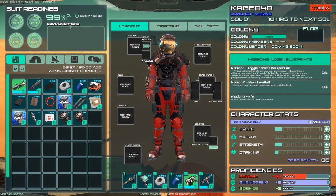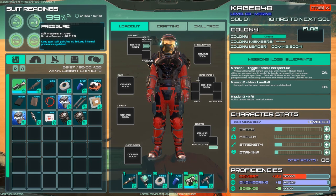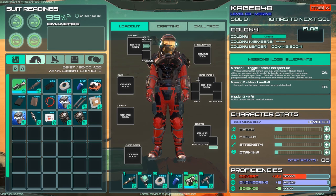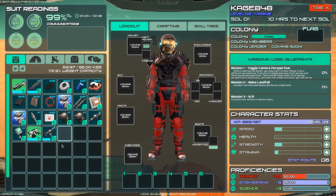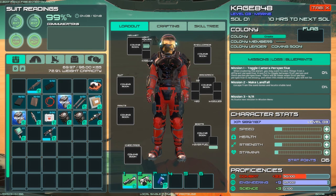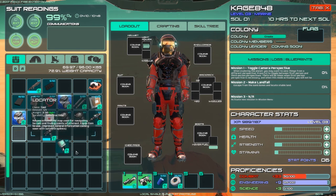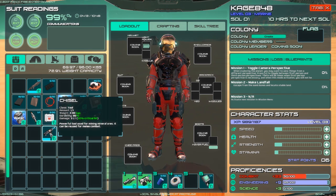Let's take a look at our UI and inventory screen. Suit readings — we've got temperature, thirst, hunger, pressure suit pressure, and health. Down here we have all the different things we can craft — we'll get into that later. There's that really good rifle. I want to move things around my inventory: rifle first, then pistol, healing bandages, duct tape. This locator right here will show you a map — really handy, I'll put that in the last slot. Then the chisel as my tool.